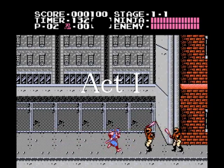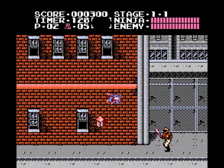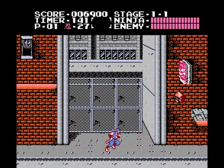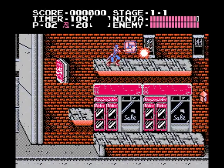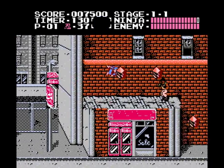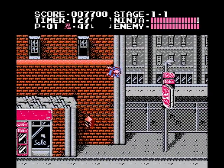Early on, you'll come across swordsmen. They don't really do anything aside from warm you up, so simply slash at them, and turn around as a dog comes charging at you and slash it just before it gets to you. Cling to this sign to get up and take out this enemy before getting a throwing star behind the lantern. You're going to want to slash at all of the lanterns and floating items you'll come across throughout the game to grab spirit points.